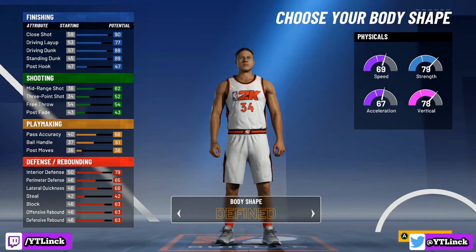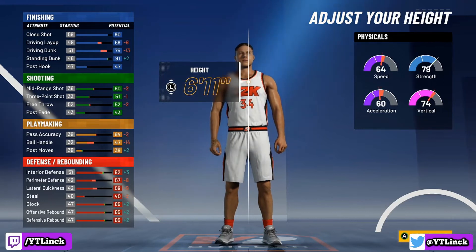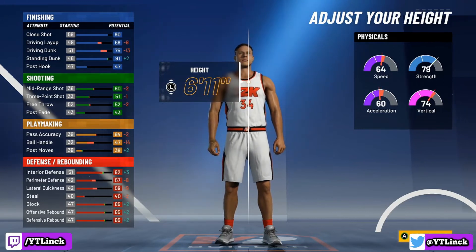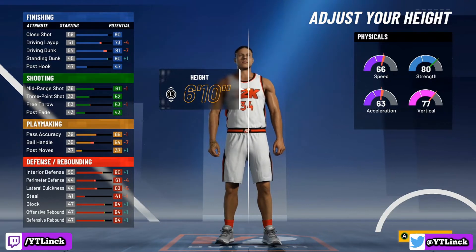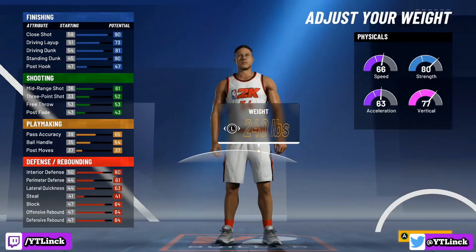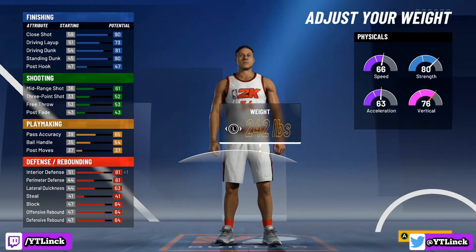Next up for the body type, it doesn't really matter what you guys choose, but I'm going to choose Built — because we all know Giannis is built like a Mack truck. Next up for the height, the default is 6'9". You guys can go up to 6'10" or 6'11" like Giannis actually is, but if you look at your driving dunk it goes down tremendously, so I'm going to go with 6'10". Keep in mind, you will be getting plus four to each and every single attribute once you hit 99 overall, and plus four to all your physicals as well.